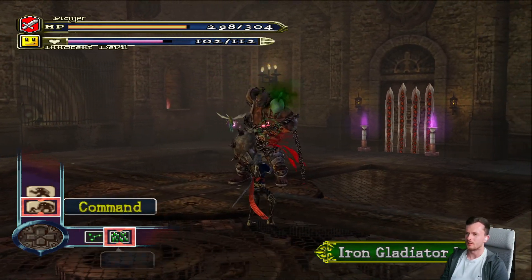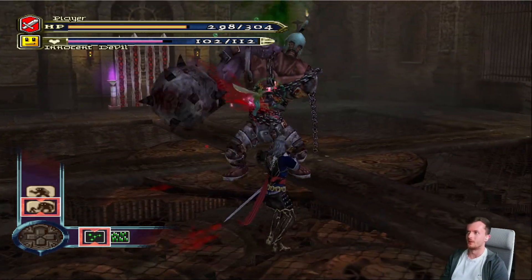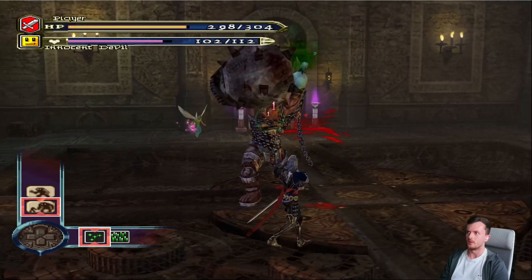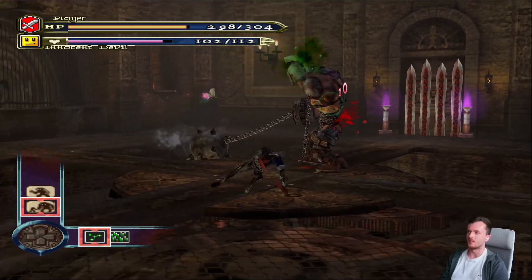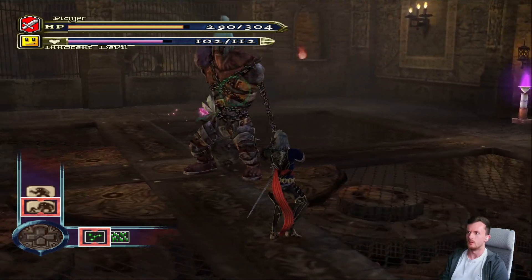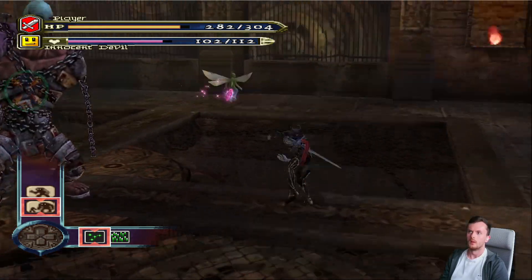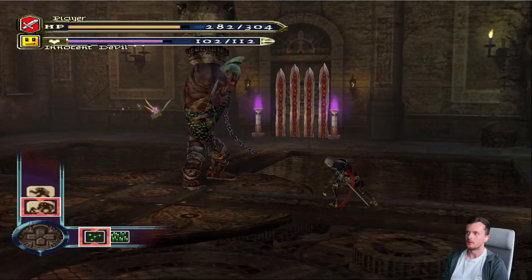Don't do that - that might ruin everything. He's not using it at all. I think it's the Mask of Steel drop, and then something else is a Steel. I'm probably not going to get it first time when he does it initially as well. It'll take a bit of practice. He's just not doing it - do I need to be further away?